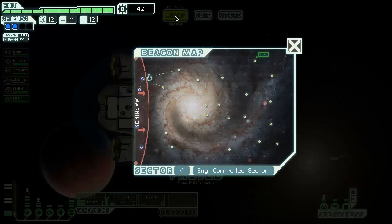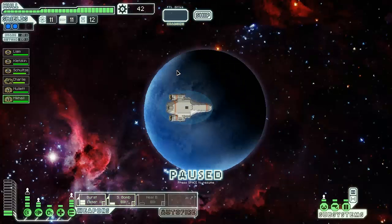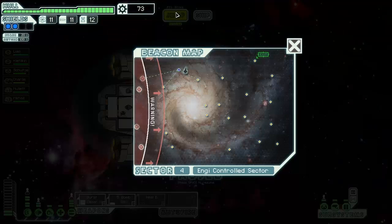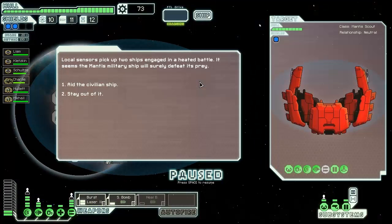Rebels are getting uncomfortably close, hopefully I can keep them at bay. There's an energy colony hiding on the other side of a nearby moon - turns out they're excavating. Might be used to lure the pursuing rebel fleet. We're just gonna take it - got an extra drone I can sell. That rebel fleet is approaching pretty fast. Sensors are picking up two ships.